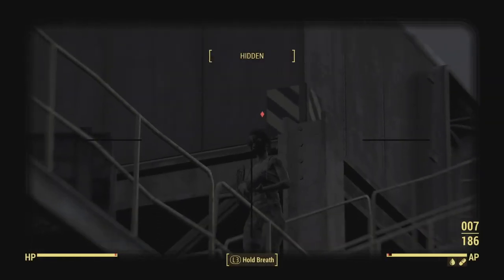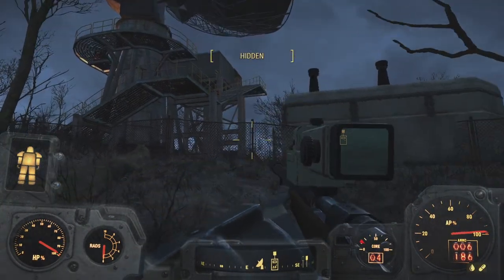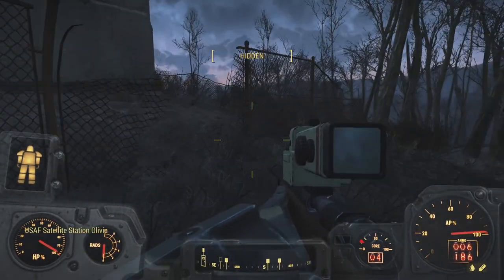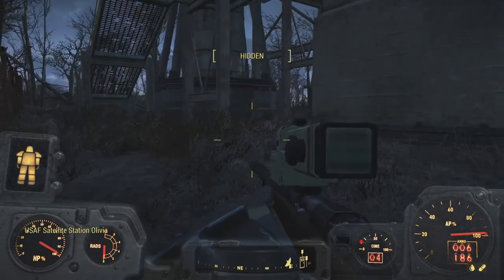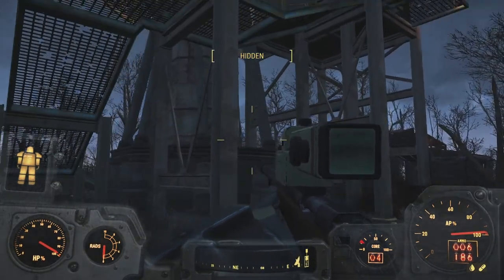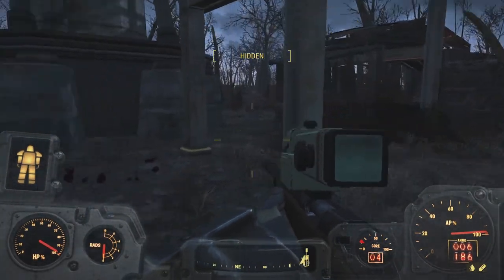I could go for more ammunition in containers, or I could go for the last bit of Idiot Savant — that would give us the next level quicker. Let's just pick that. At the satellite station, we've been here before — let's start stylishly with a sniper rifle shot to the face. Remember this is also the home of the exploding mole rats, so if we hear that beeping we should start shooting.